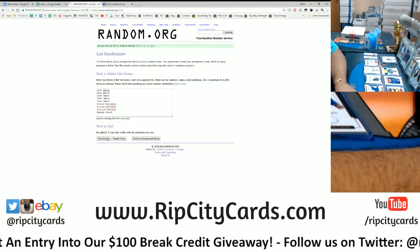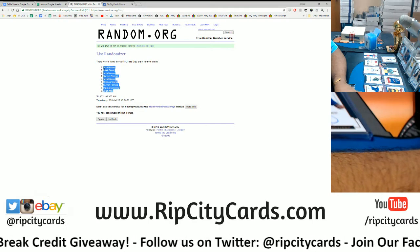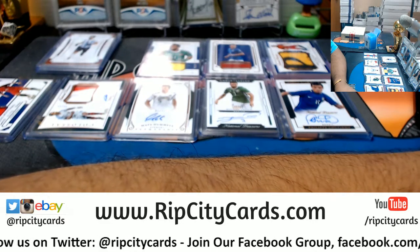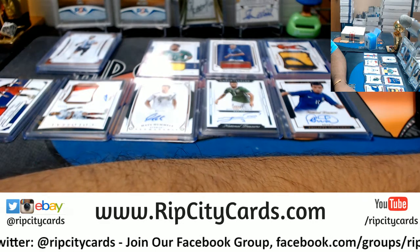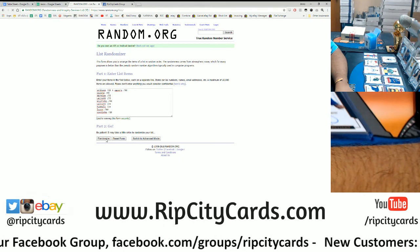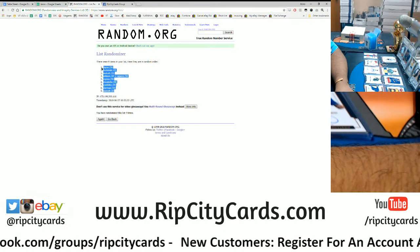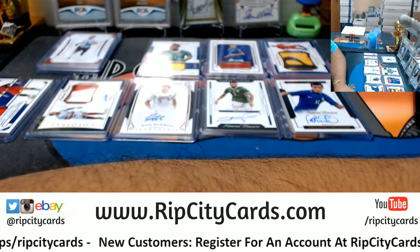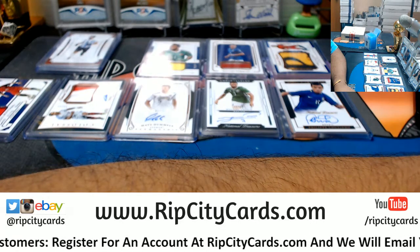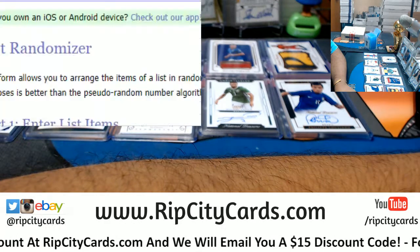Going four times — good luck everyone. 1, 2, 3, and the money shot, 4. Boom. Now let's get the hits and random that. There they are — going four times and then matching them up. Good luck everyone. 1, 2, 3, and the money shot, 4. Boom. Let's see who's getting what. Sort it a bit so it's easier to see, and then put it on the screen. Bam.